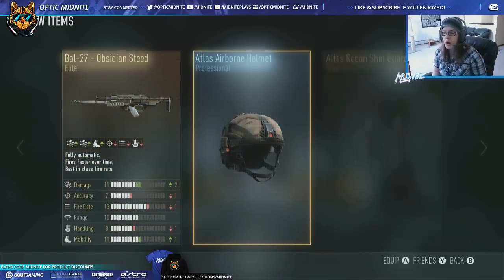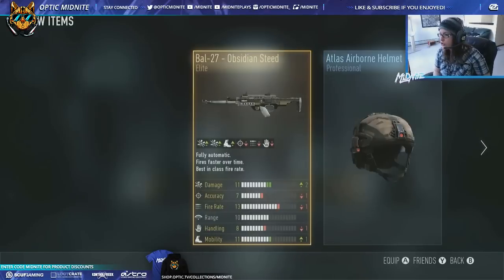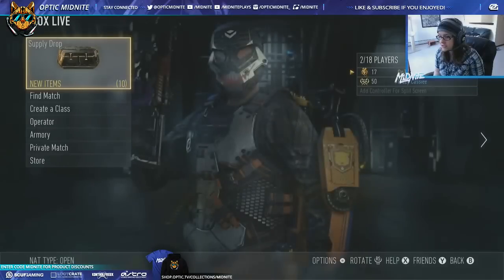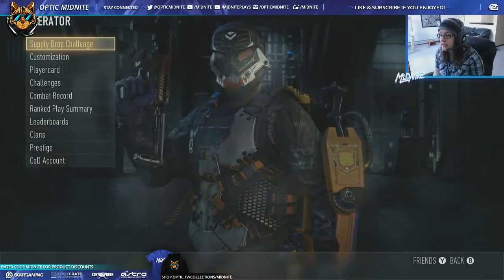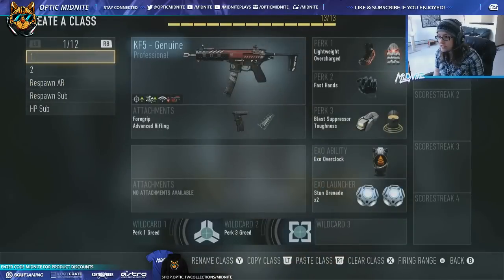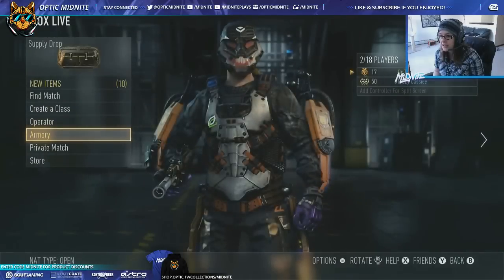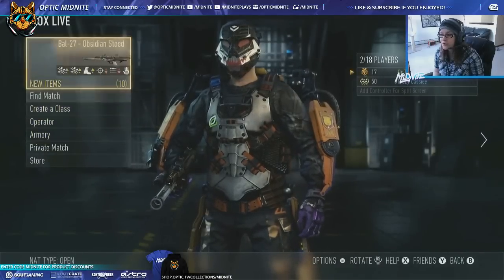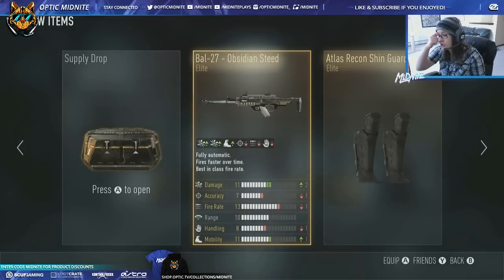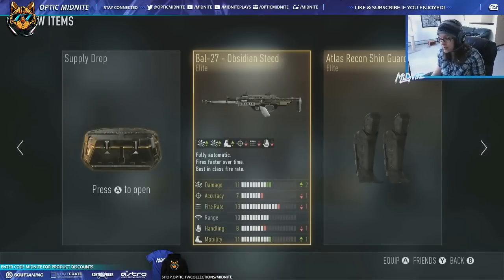Elite! No way. No way, dude! After months — I went through 15 Prestiges and didn't get the Obsidian Steed, and on the day that I go to Prestige Master 1 and get the Obsidian Steed, I freaking get it in a supply drop. That's crazy — your odds for getting things go up once you already have them. We got the Obsidian Steed, but we already had it because I just got it this morning. Oh my god.